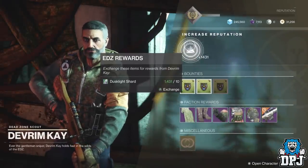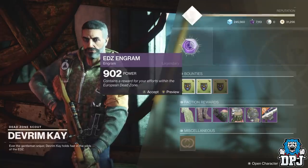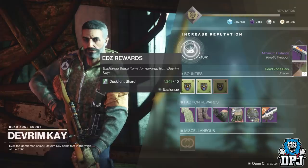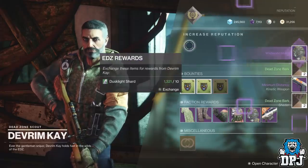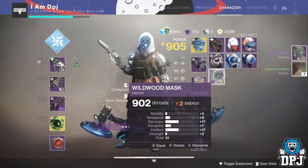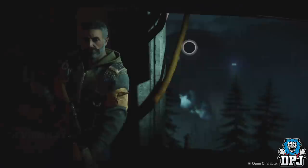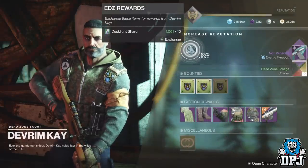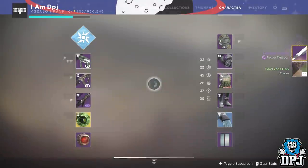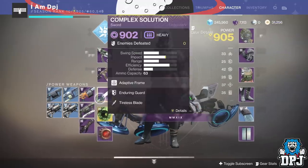Your best friend here is Devrimkh on the EDZ. Devrimkh actually rewards you from his packages gear which is at the same level as your gear power level. For instance, my hunter is power level 905 but my gear level is 902 — my artifact is giving me 3 plus levels making me 905. We can use Devrimkh paired with a couple of other methods to actually increase power level no matter what level you are over 900.